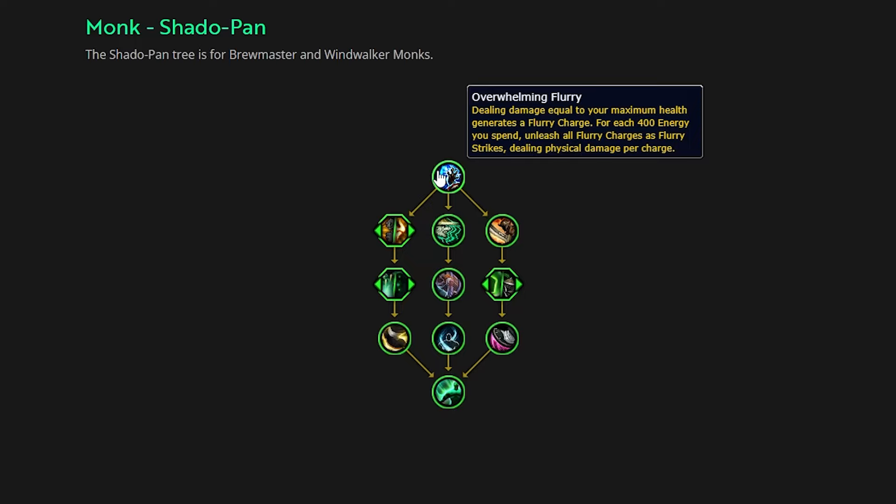The Monk Shadowpan tree is going to be specifically for Brewmaster and Windwalker monks. There is a heavy favor to Brewmaster monks just based on how some of these passives and traits work. Starting off, what is our core ability? The core ability of this tree is called Overwhelming Flurry. The way that this reads currently is: dealing damage equal to your maximum health generates a flurry charge. There's already a problem with that just because it's based on max health and I have some questions.